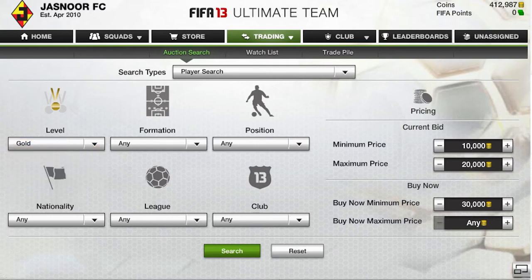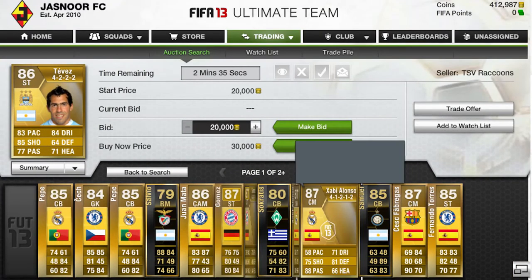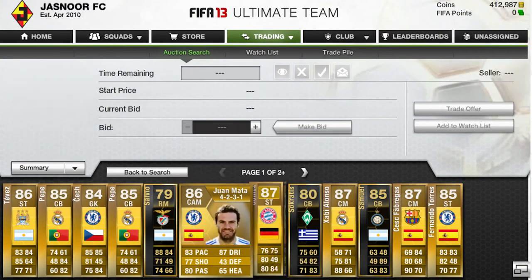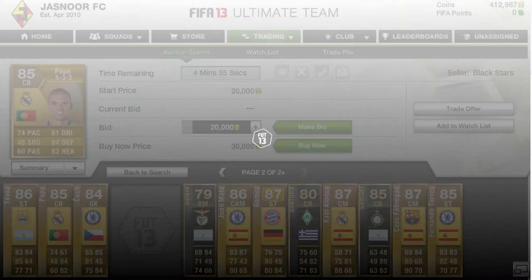For the first trading method, all you have to do is enter a gold level search, a minimum price of 10,000 coins, a maximum price of 20,000, and a buy now minimum of 30,000 coins. Go ahead and press search, and as you can see all these rare gold players will pop up.